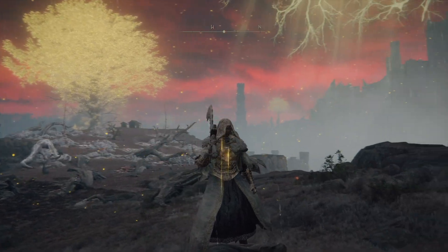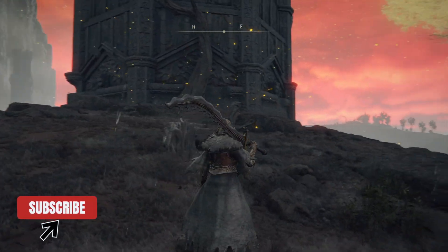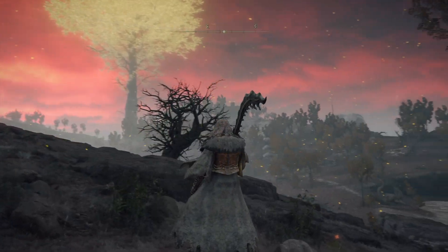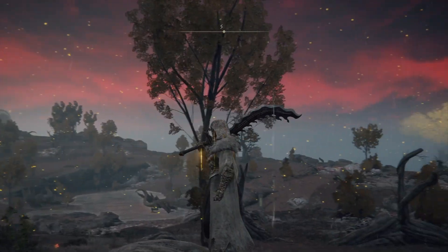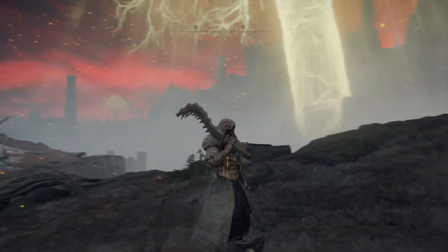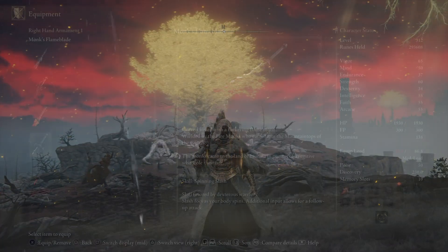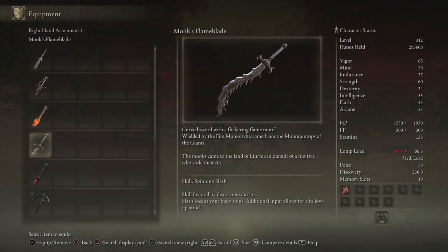You can farm the whole armor set here — the armor is a balance between magic and physical defense. You can also farm the Monk's Flame Blade here. It's a strength and dexterity based weapon. The weapon skill is Spinning Slash, can be infused with an Ash of War and upgraded with Smithing Stones. The item discovery is 4% at 100.